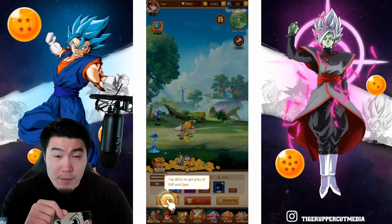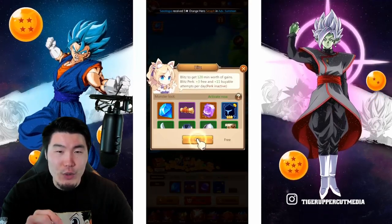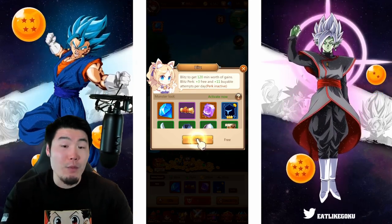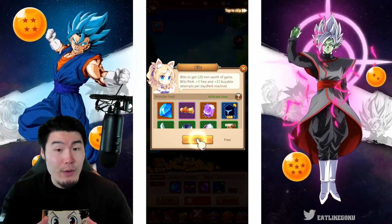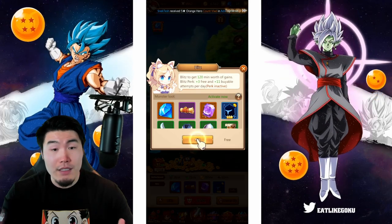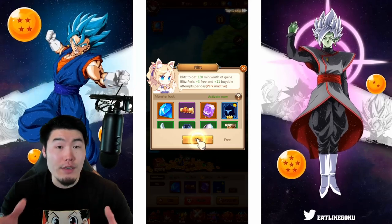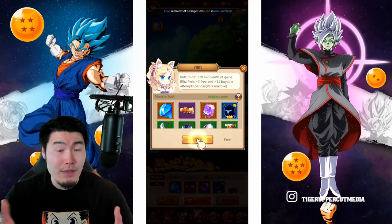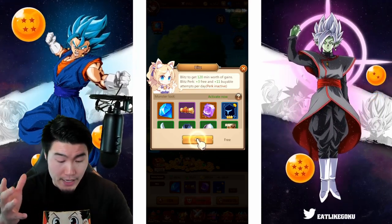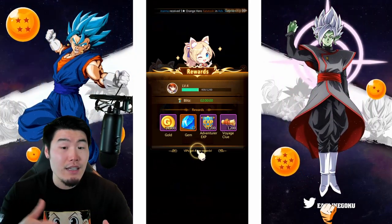So now we can hit this Blitz button. Tap Blitz to get piles of EXP and gear. Blitz to get 120 minutes worth of gains. Plus 3 free and plus 11 viable attempts per day. So essentially the way the game works is that it's doing stuff in the background even when you don't have the app open. And then after a certain amount of time, you get X amount of rewards. So if you hit Blitz, then you're getting two hours worth of rewards immediately. We leveled up twice, got some gold, some voyage clue, and some gems.